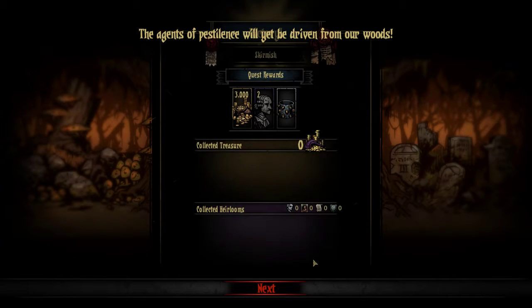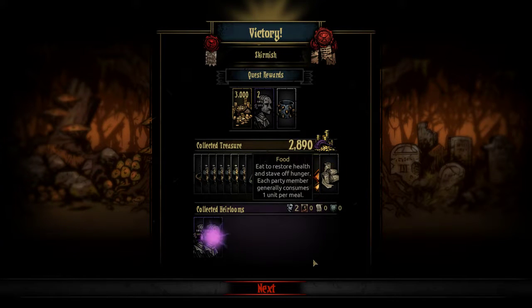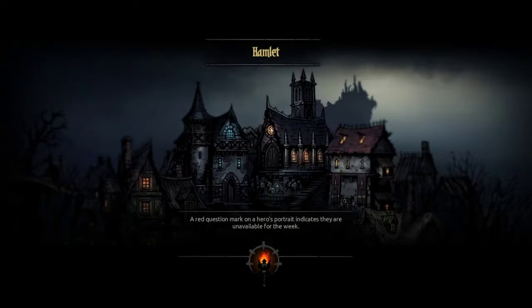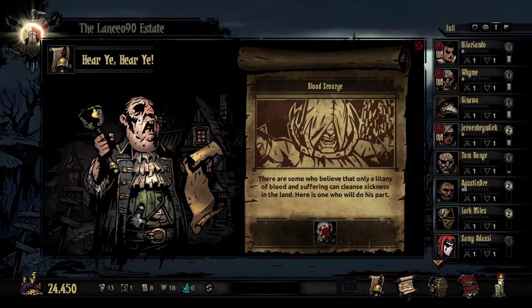Despite how bad things seem like they were getting, that went okay. The agents of pestilence will yet be prevented from our woods. Try to get another quick mission in here before the end of the video. Water, bleed resist, healing skills — none of that is very good, but that's okay. A wash in blood and delusion — he bears the burden of a thousand lifetimes. Blood scourgers are some who believe that only a litany of blood and suffering can cleanse sickness in the land. Here is one who will do his part.